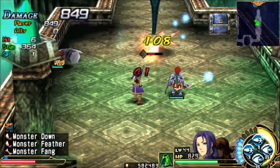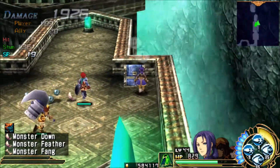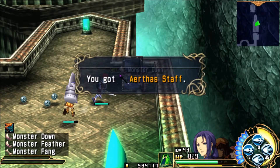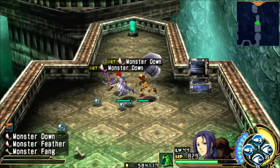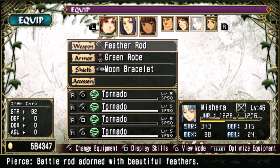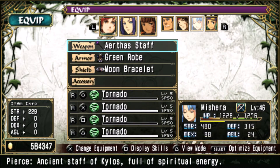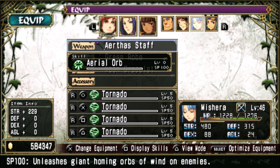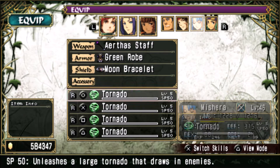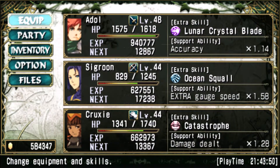We have some treasure! Let's go ahead and blast the crap out of these guys and see what we got over here. Nice! That's like the best weapon in the game — for Mishara! Let's go ahead and equip that on her. Look at that attack boost! But more importantly, it teaches the Mighty Aerial Orb skill. It costs a ton of SP, but it's really, really good.